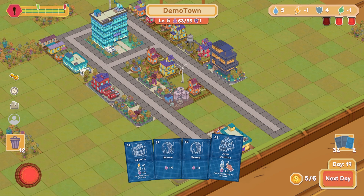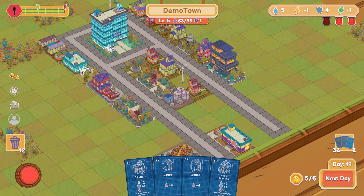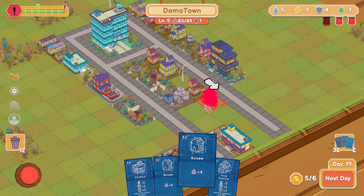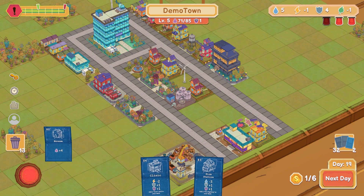Maybe I didn't need to do it right away, but we did. Fire station uses three water, adds some safety and adds some police officers. I don't know that I need that just yet — I've got plenty of safety, I've got police officers to spare. I might just wait on that. I can just go ahead and put some houses down for this turn. Put you down here — another little house over there.